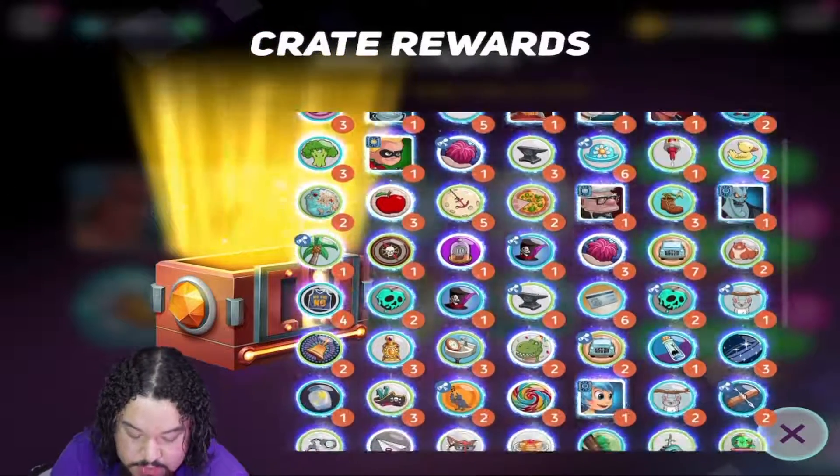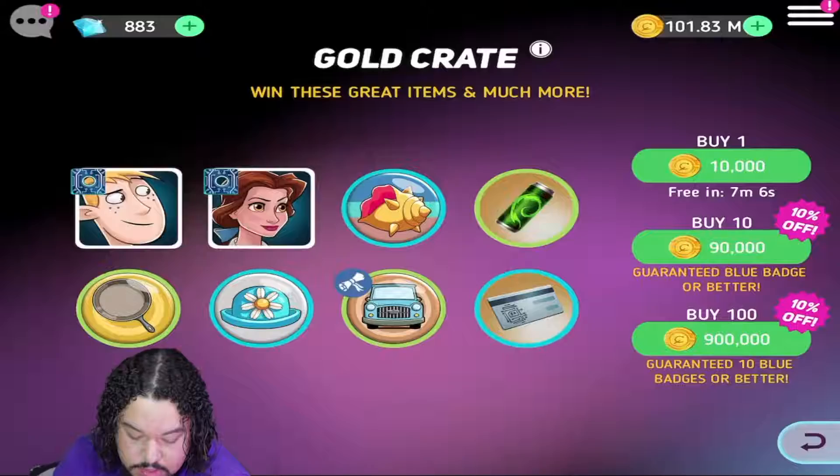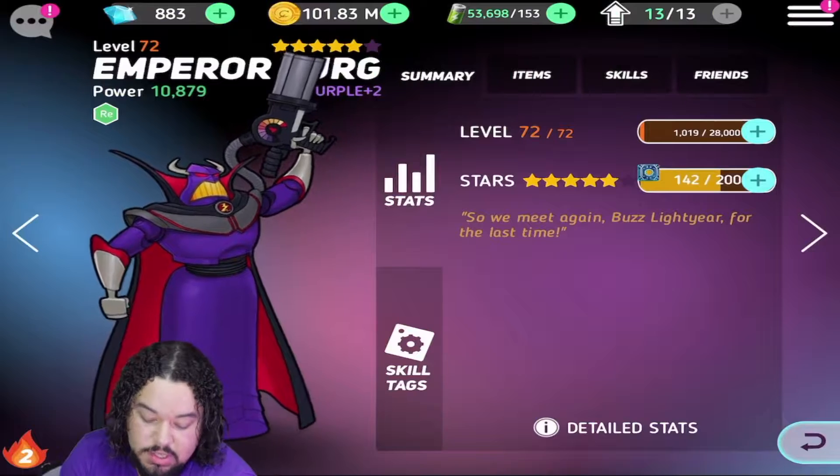Now somebody I definitely want to have primarily from this gold pack — right now Zurg is one of my top characters, so if we can get any Zurg shards it'd be great.